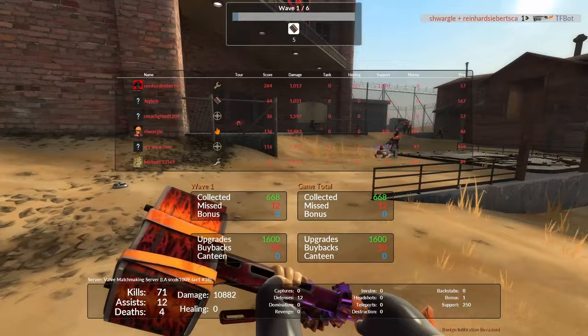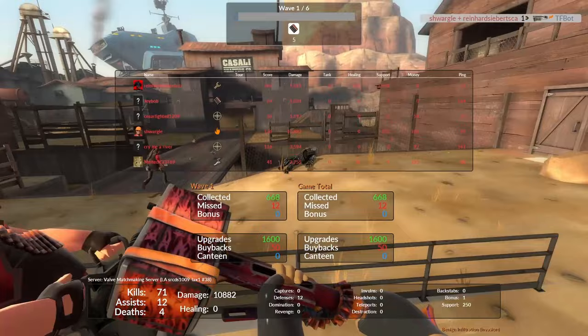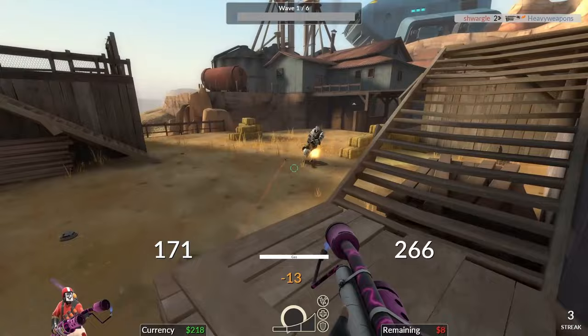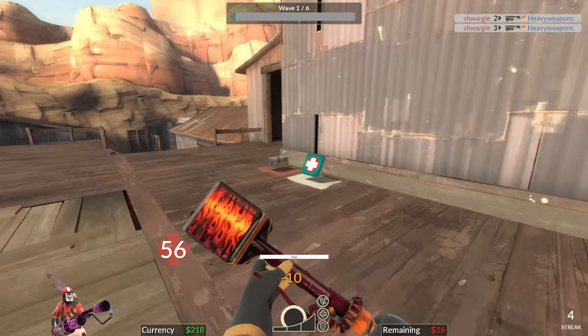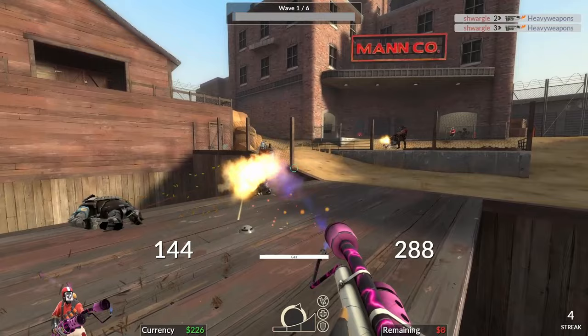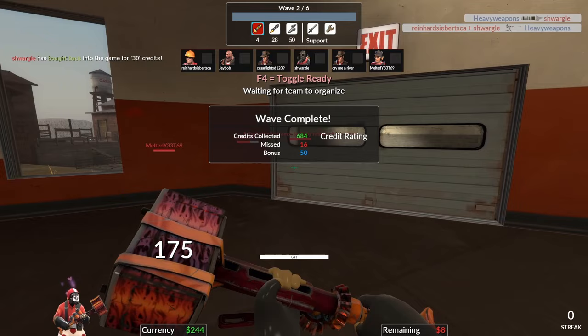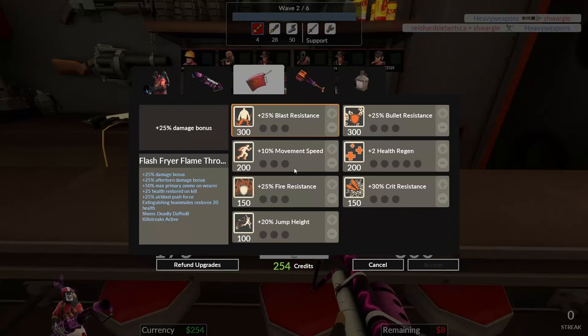Moving on to melee — similar to the Soldier segment in the last video, melee doesn't matter much besides two weapons. The first is the Power Jack, which gives you a speed buff while holding it, and grants emergency health on kill. The downside is you're 20% more vulnerable while holding it, but the speed buff comes in clutch often, especially when a bomb is about to be deployed and you need to rush back. Pair it with the Detonator and you can become quite quick.